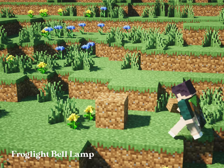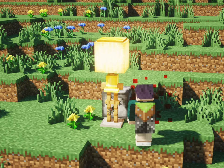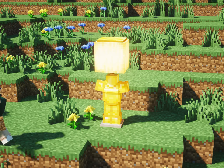Next up, I'll be making another lamp design that uses the new frog light block combined with a bell and an armor stand. I chose the ochre frog light for this one because I figured it would match well with the gold color of the bell and the gold armor on the stand.